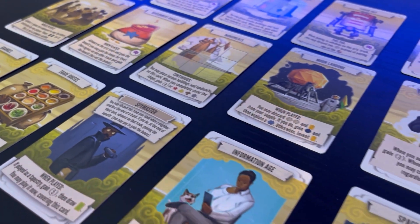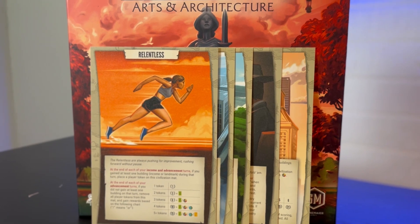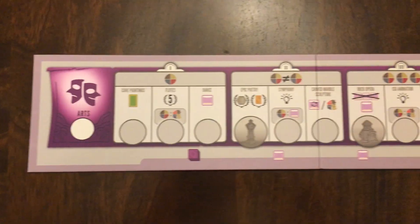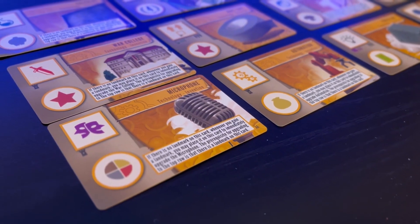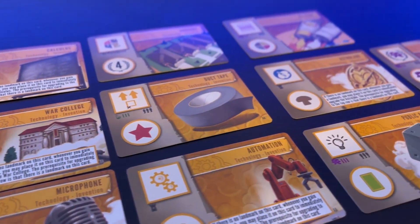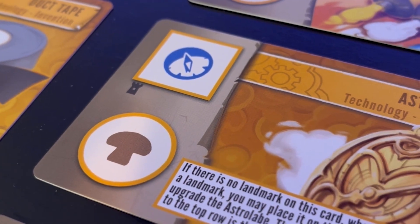The expansion also brings 20 new tapestry cards, five new civilization mats, and eight new landmarks — some gained through the arts track, while the rest are gained through five new landmark cards. Along with this, the arts expansion brings 11 new technology cards with a brand new prerequisite: you must have a landmark placed on the technology card.